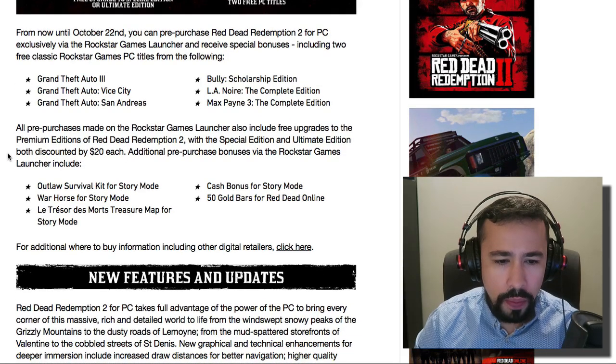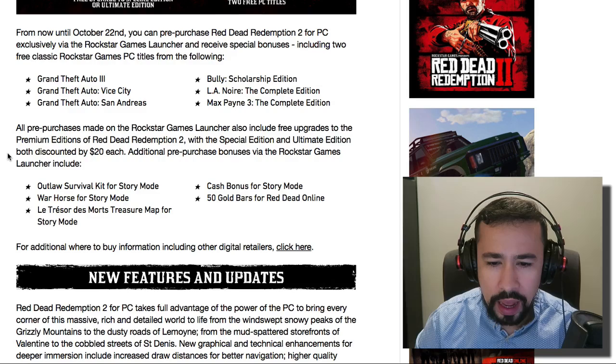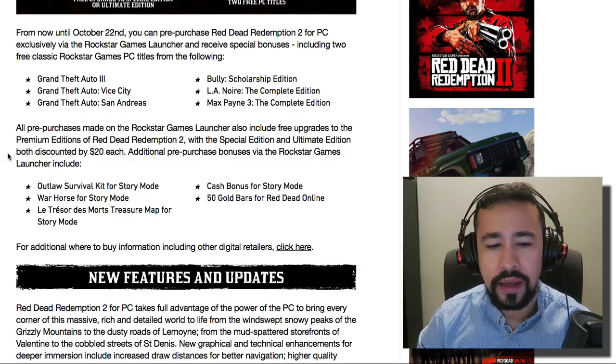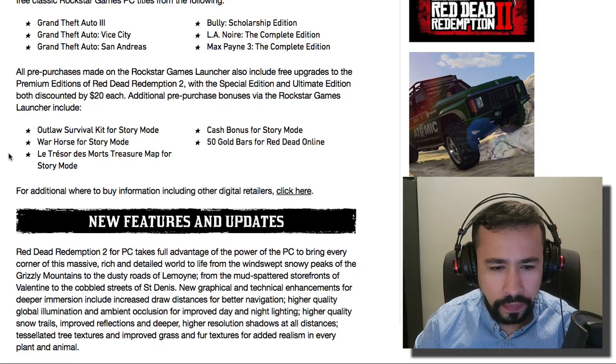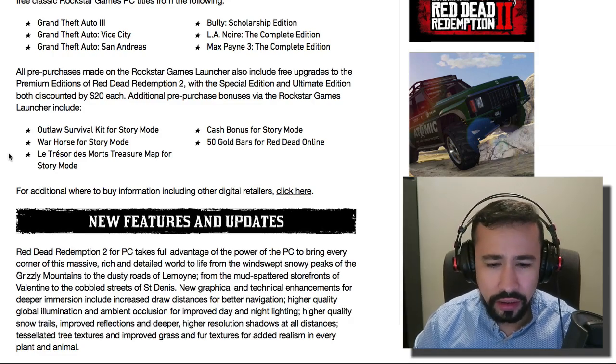Also, all pre-purchases made on the Rockstar Games Launcher include a free upgrade to the premium edition of Red Dead Redemption 2, with the special edition and ultimate edition both discounted by $20 each. Additional pre-purchase bonuses include the Outlaw Survival Kit for story mode, a new horse for story mode, a new treasure map, cash for story mode, and 50 gold bars for online.